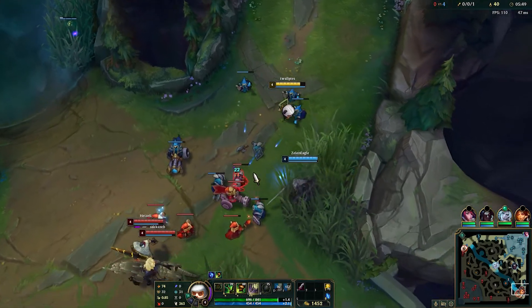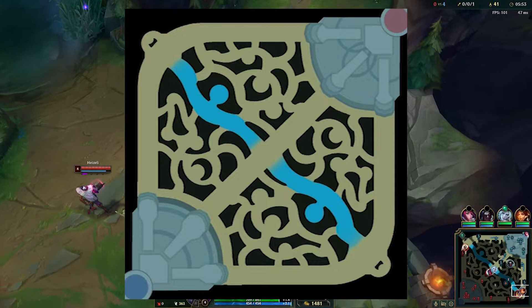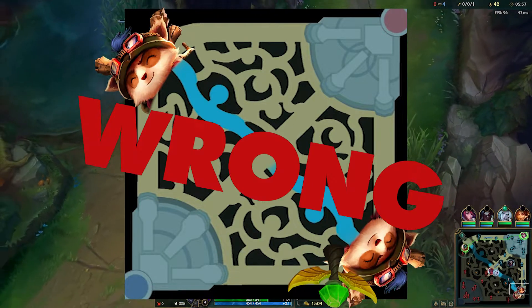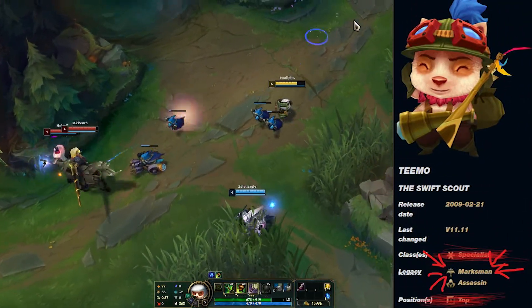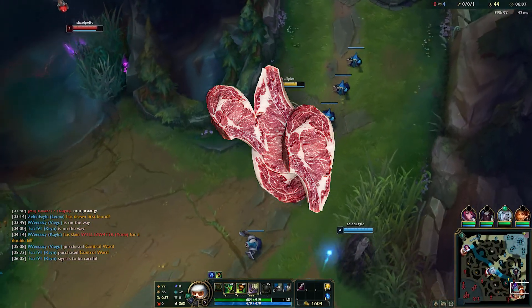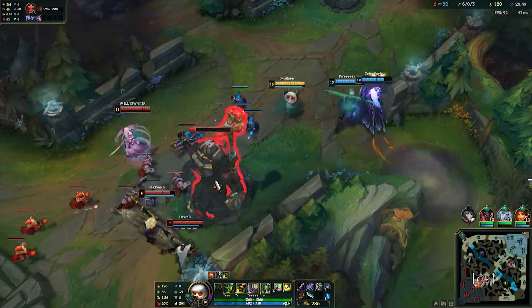Now that you understand what he does, where does he play? Most inferior people will say he should go top or support, but these people are wrong. As you see, he is a marksman — and where do marksmen belong? That's right, the bottom lane. Put him together with a meat shield — I mean Leona — and he is unbeatable. Except for when he is.